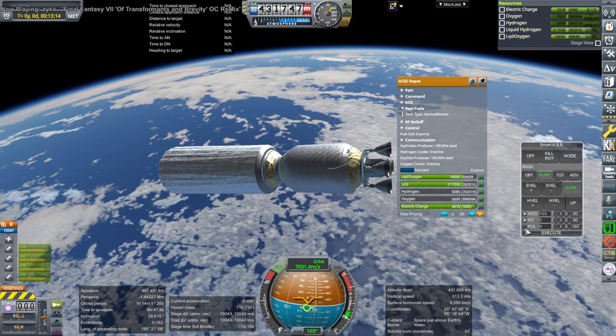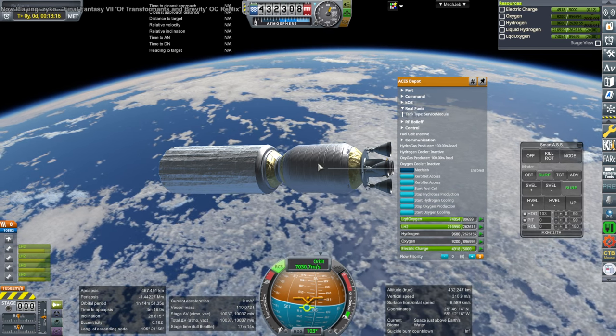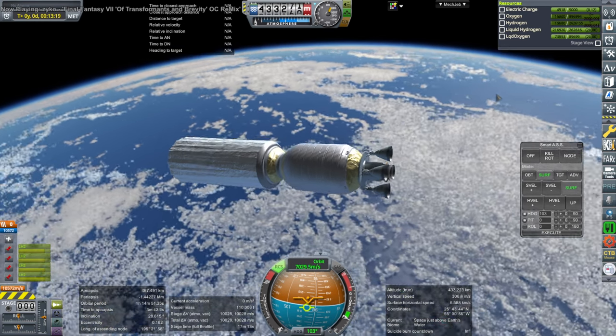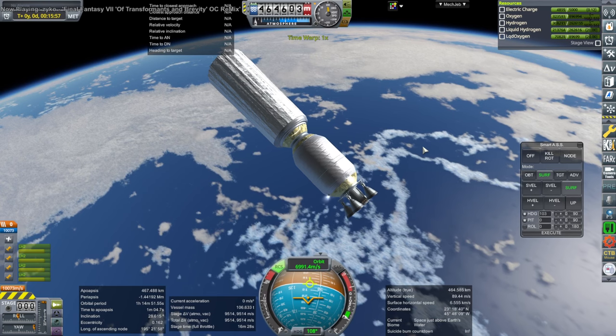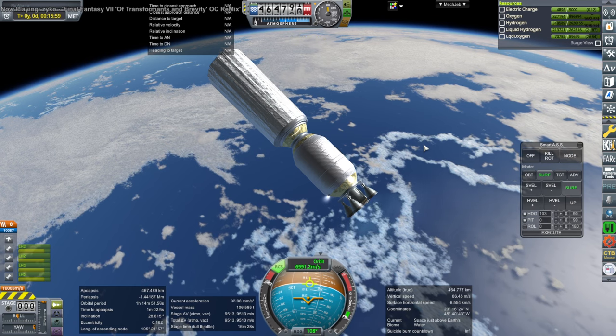Here I'm actually unlocking the hydrogen gas and oxygen gas tanks, and those are to run the RCS. The RCS actually uses hydrogen and oxygen gas, and we could use the boil-off from the main liquid tanks, or we can just produce the hydrogen and oxygen gas by heating some up. That allows the RCS to work.